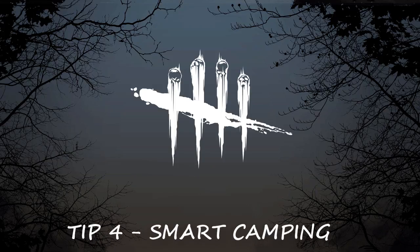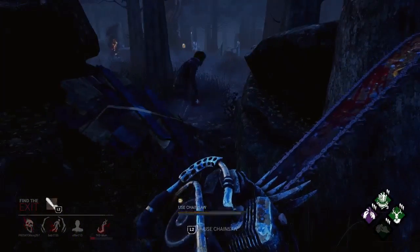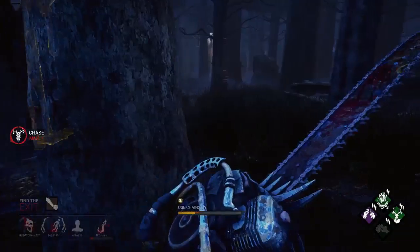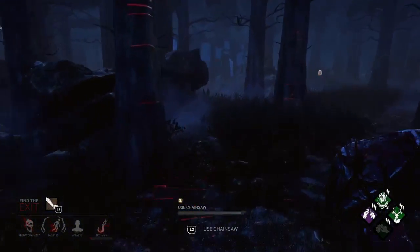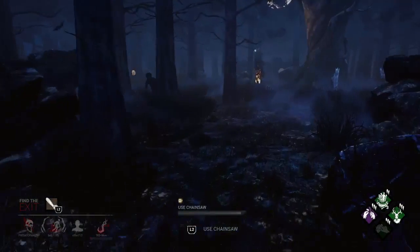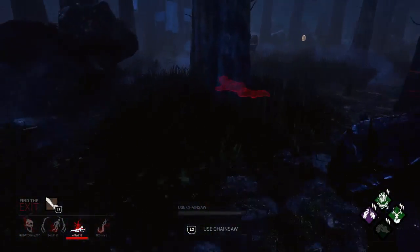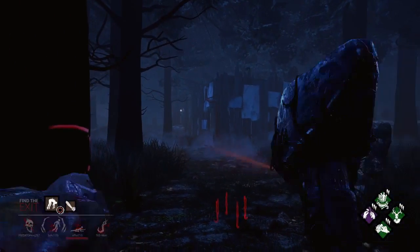Now camping is without question one of the most controversial things a killer can do in a game. I generally do not encourage camping, as I feel the killer will simply waste time while the other survivors get generators done and escape. However, there are two scenarios where camping can actually be a viable strategy. The first scenario is where the survivors are being overly altruistic — when you hook a survivor, you turn around and see one or two other survivors instantly trying to go for the save. The whole benefit of not camping is that you have time to go hunt other survivors, but why wouldn't you camp when those very survivors come to your location instead?